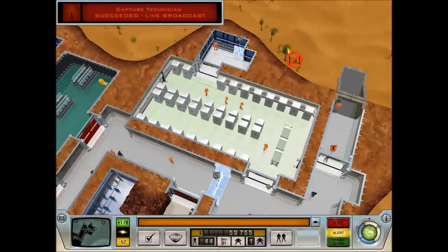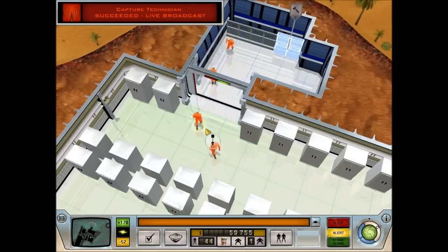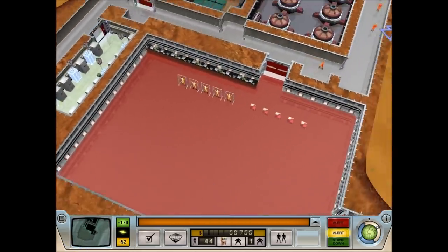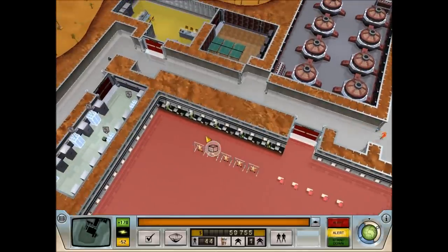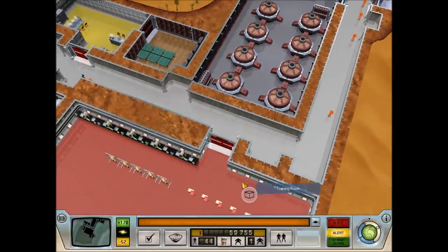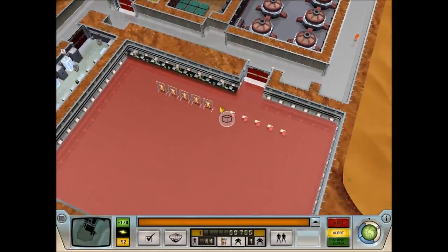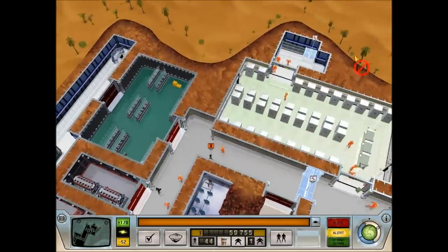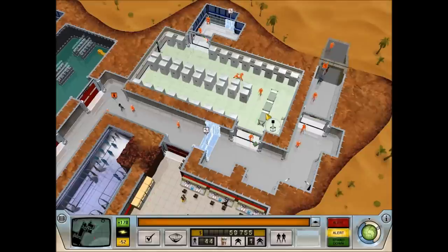The construction workers are all moving in to collect their weaponry, which is very good. I don't want to put any loudspeakers in the training room, because the minions will stop their training and run off to deal with the threat, and then have to start their training all over again. Not desirable.